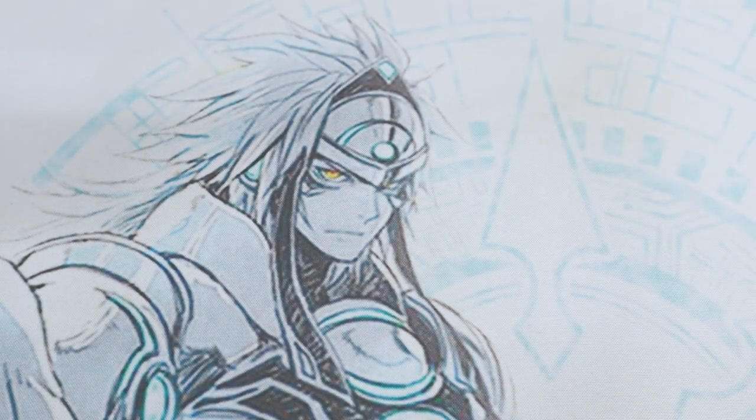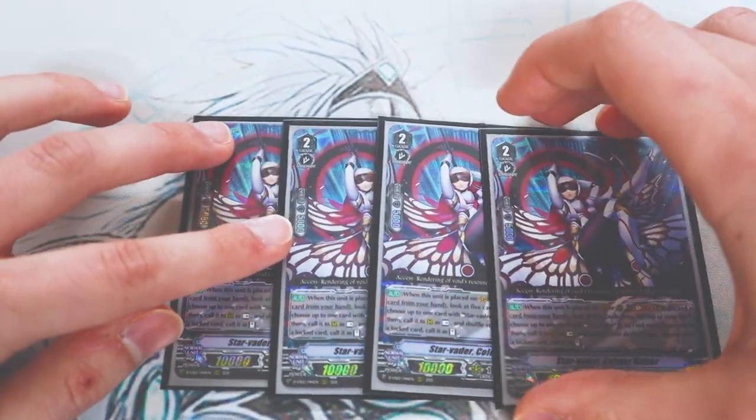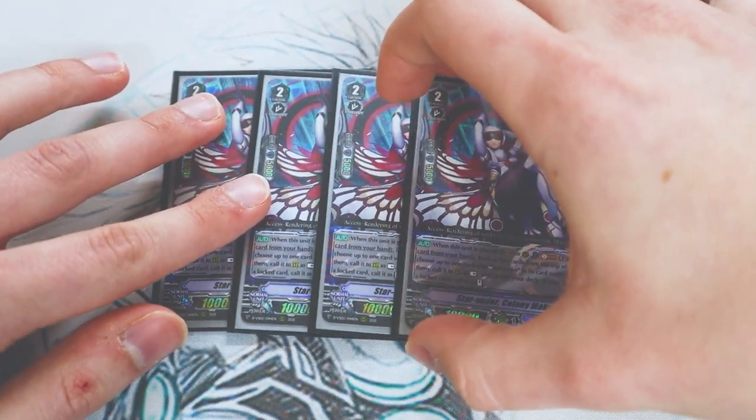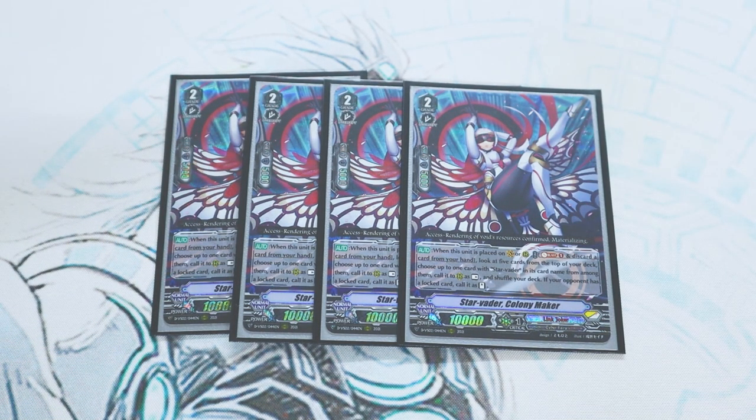Now we're onto grade twos. Four copies of Colony Maker, a new card from Clan Collection Volume 2. Colony Maker helps you fill your board when your opponent has locked cards. When it's placed on the vanguard or rear guard circle, soul blast one, discard a card — but you look at the top five cards of your deck, search for a Star Vader, and call it at rest. If your opponent has a locked card, you call it at stand. It's a great ride target to fill your board, and being able to look at top five and call any Star Vader in a control deck is really helpful — Colony Maker is definitely a four-of.